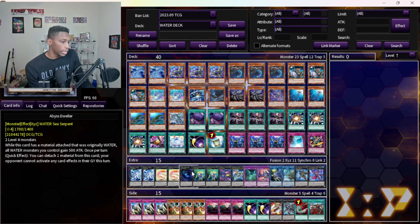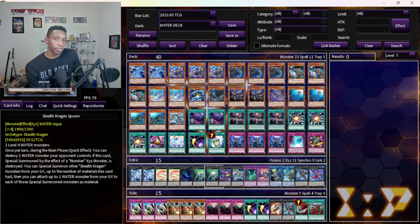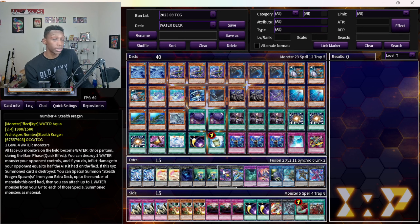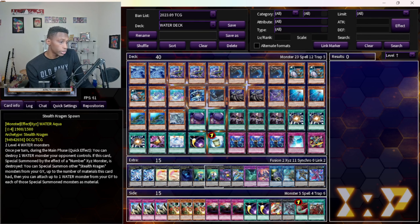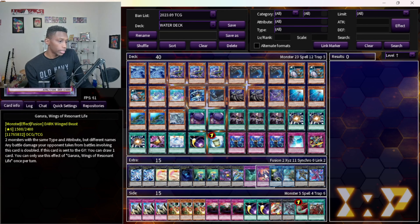Biz Dweller stops decks like Unchained and Tiered Elements in their tracks — they can't do anything. The Stealth Dragon package — it floats and helps break boards, and it helps get back your resources by putting your Toes under them. Really strong. Zeus of course, and Mud Dragon — another board breaker summoned off Garura.